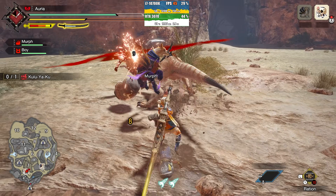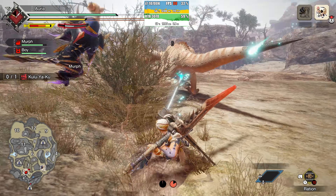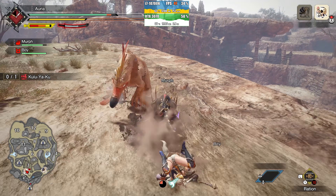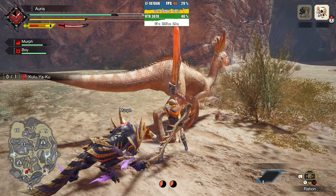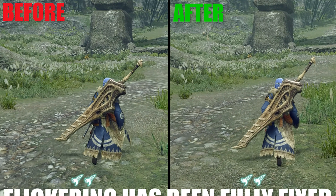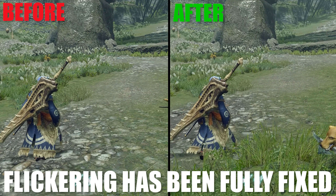In my last video, I showcased Monster Hunter Rise running on this Switch Emulator. However, in that video, you were only able to attain playable performance levels — or at least what I would consider playable — on only the highest end systems. Now in the last two days, the Ryujinx team have released a brand new version of their LDN build titled LDN 2.2. This build not only dramatically improves this game's performance, but it also fixes most of its rendering problems, while at the same time enabling you to play online multiplayer with your friends over the internet using their local wireless LDN implementation.